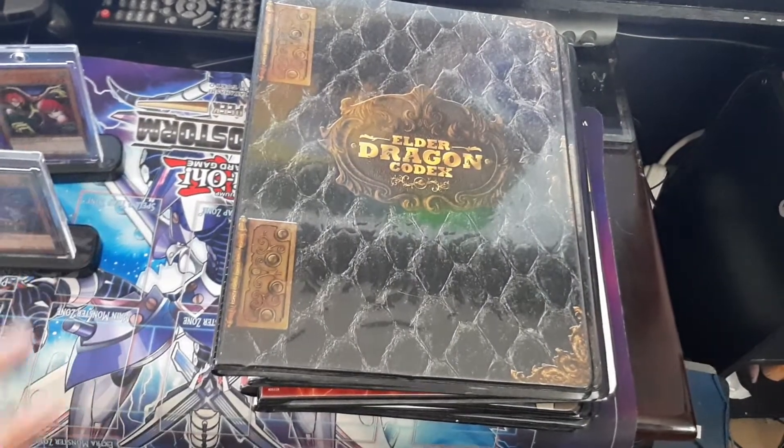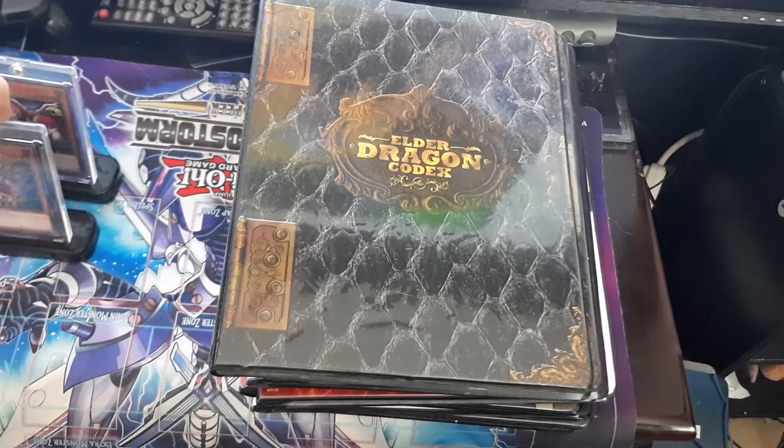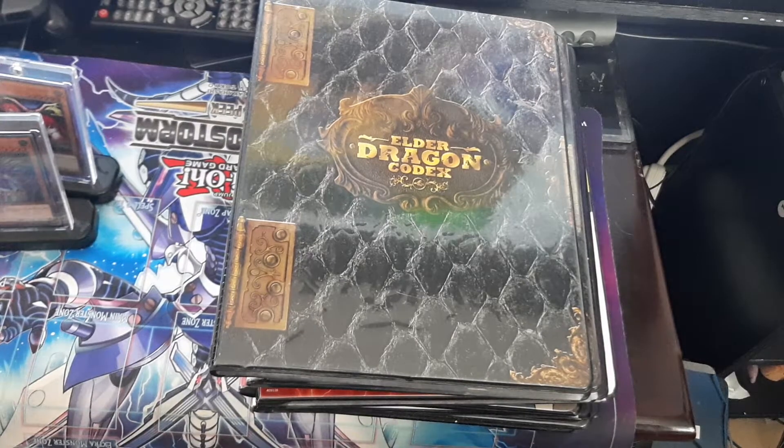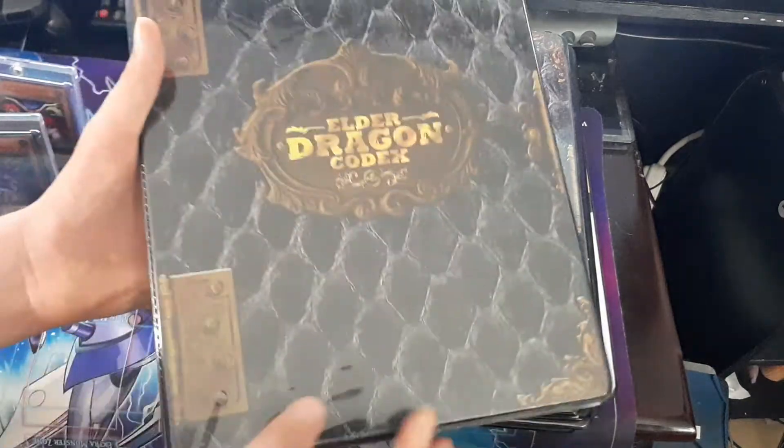Tournament Pack cards are very hard to pull. I'm still missing Skull King, Blue Eyes, Dark Meditation, Red Eyes, Fortress Whale, and Serpent Knight. There might be some other ones I can't remember.